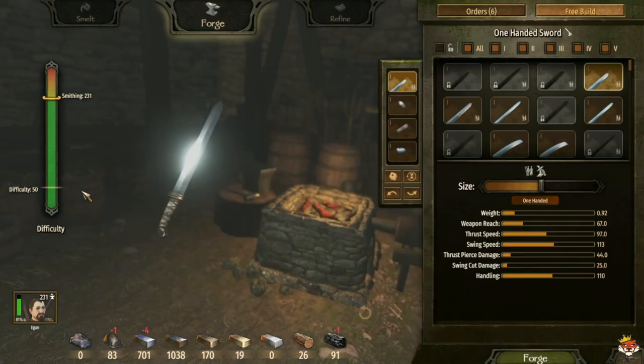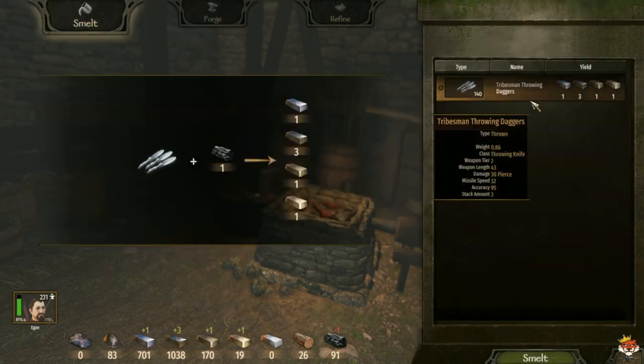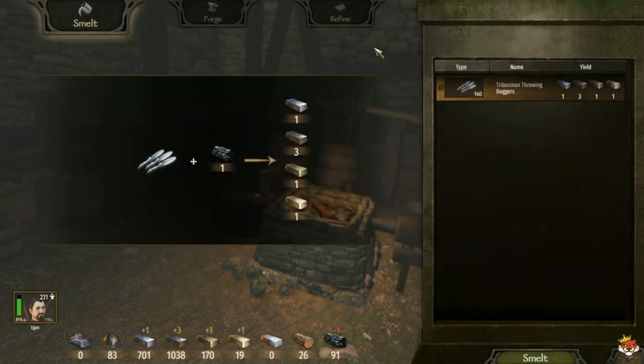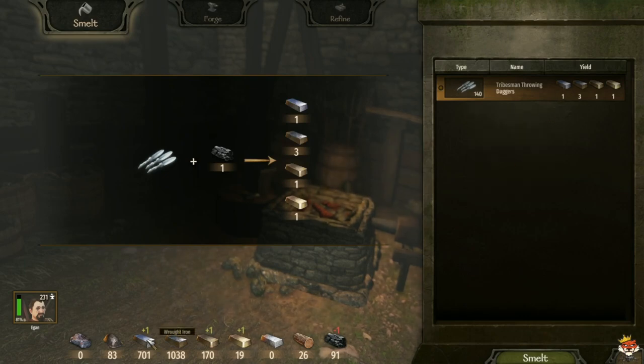What you're going to need to collect are two big things: Traps and Throwing Daggers, and Pugios. When you smelt them, as you can see, it gives you one wrought iron, three iron, one steel, and one fine steel — and you're going to need those.